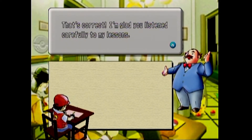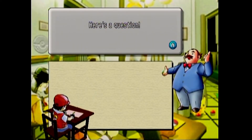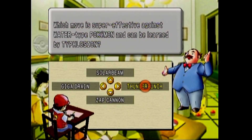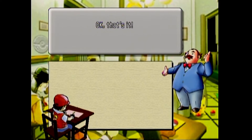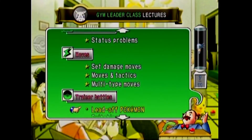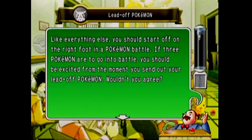Earthquake, Fissure, and Magnitude still work if you're underground. Fissure is a one-hit move, so it has its own deal, but it can still work underground — though it's not a guarantee. Here's a question on multi-type moves: which move is super effective against Water-type Pokemon and can be learned by Typhlosion? That would be Thunder Punch. I actually plan on teaching it to my Typhlosion in the Pokemon Crystal playthrough, but unfortunately he has to be a Typhlosion to learn it — he cannot learn it in any of his younger forms.